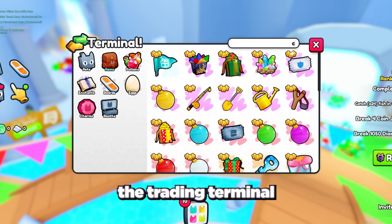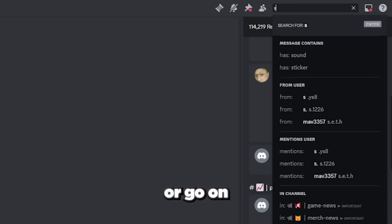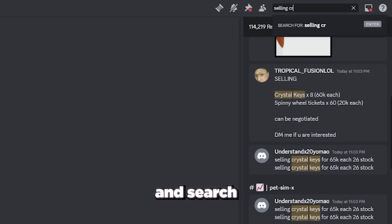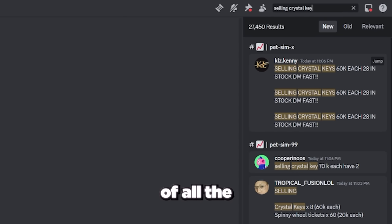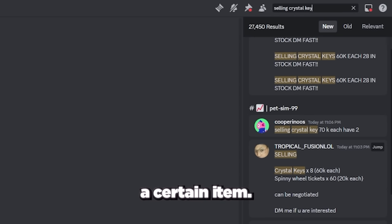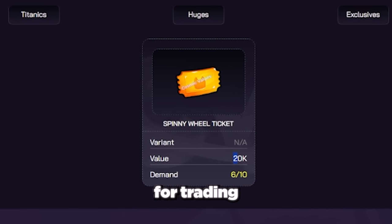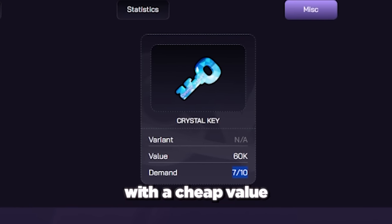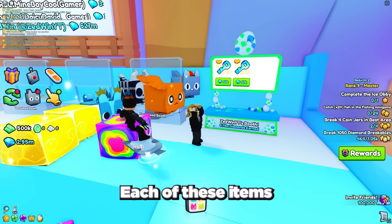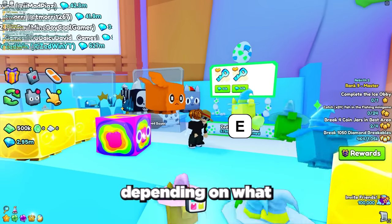The best way to find good deals is to check the price of items on Cosmic Values as well as what people are buying them for in the Big Games Discord and its wrap value. Then either use the trading terminal to switch trading servers until you find popular items being sold cheap, or go onto the Big Games Discord and search 'selling' and the name of the item you're looking for. This gives you a list of the latest people selling a certain item — then just buy items below their normal value and sell them higher. Lower tier items good for trading are spinny wheel tickets, crystal keys, or any items with cheap value but high demand, giving you 5 to 20k gems profit per sale.